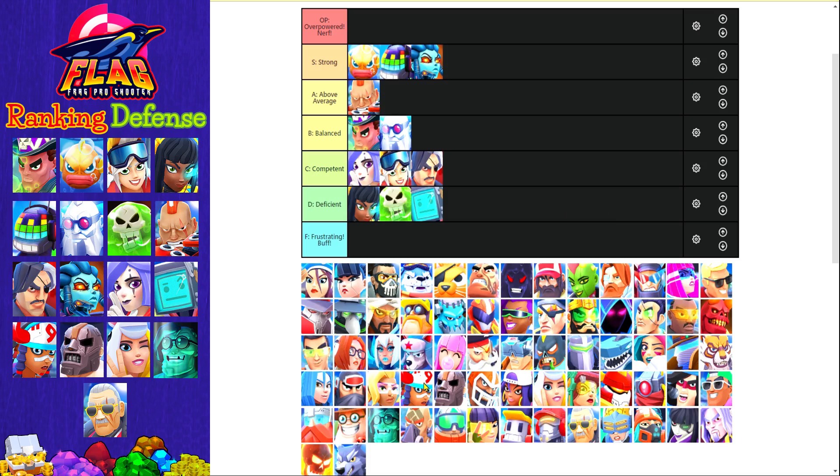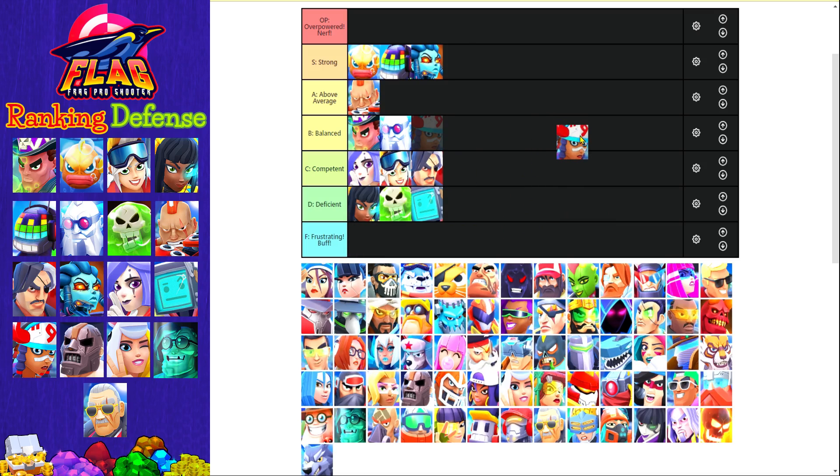Next up we have PocoHunter, another card you get when you first start the game. She's actually quite viable and balanced — you can use her from the beginning of the game, and even at high ladder she's still used, mostly because she's over-leveled being a common card you can request often. She's a very good card on defense and in my opinion she can rank either above average or balanced, but I'm gonna settle for balanced.